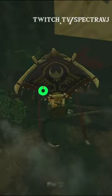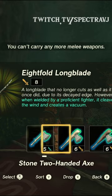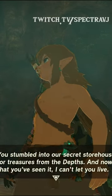Oh wait, is that the Yiga or the Sheikah? It's an 8-fold long blade! I used to love these! The 8-fold long blade used to be my favorite weapon. I fell for the oldest trick in the book — our secret storehouse from Treasure of the Depths.